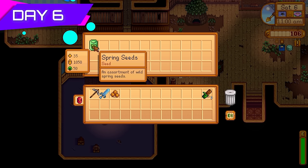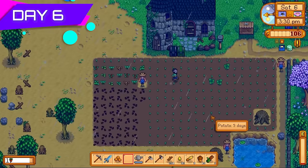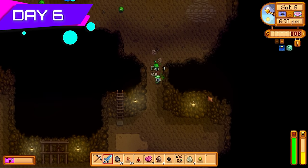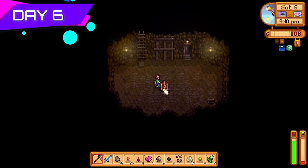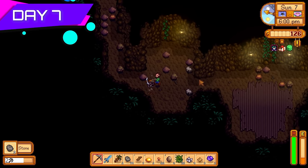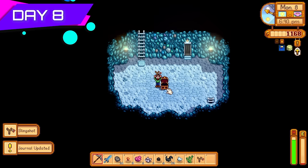Day six I went to the community center, completed the spring bundle, and got 30 free spring seeds. I planted those straight away, then headed into the mines. I got ambushed on a floor but the Neptune's Glaive made short work of the slimes — easy combat XP. Made it down to floor 10, got the leather boots. When I see small copper clusters I try to make a cherry bomb to preserve energy, since you only need a few pieces of copper ore and it's usually worth it for clusters. Got down to floor 40, found the slingshot and tossed that away.